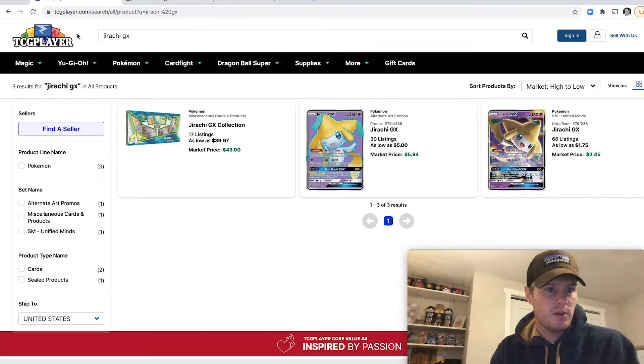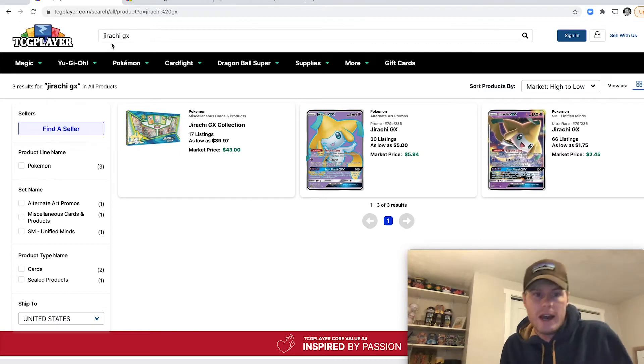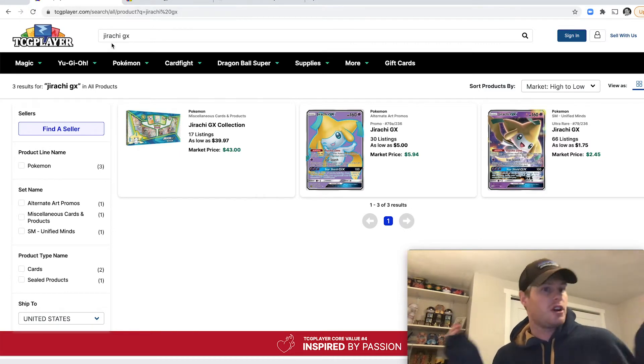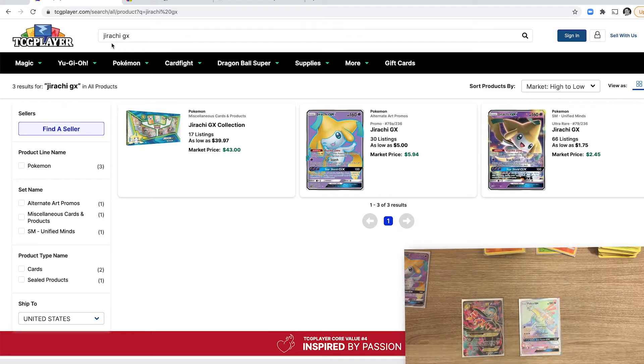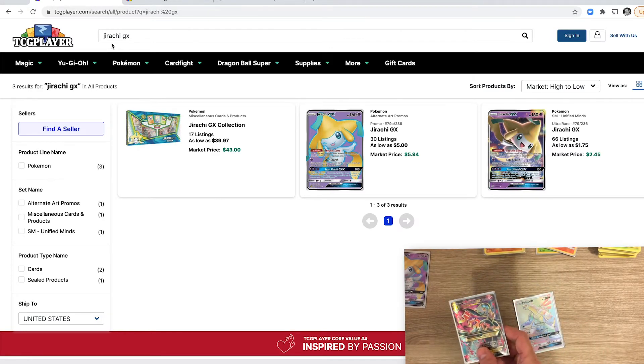I start on TCGPlayer.com, which has all sorts of trading cards and shows you different sets and all the cards in each set. It shows a market price based on aggregated sources, but that's not always the most accurate value — it always depends mostly on condition and whether the card's been graded, which radically distorts what somebody might be charging. It's a good scale to place your card among others. So let's look up this Gardevoir Mega EX full art.